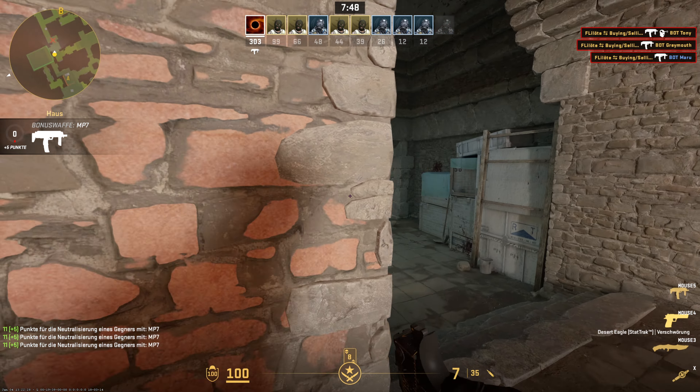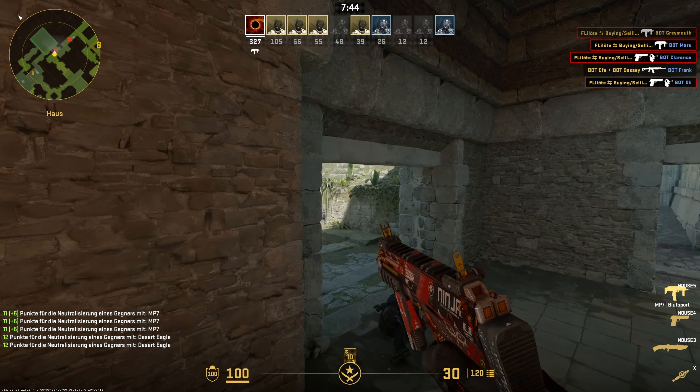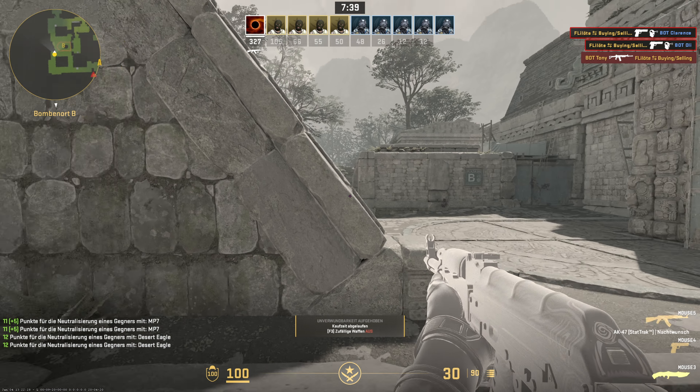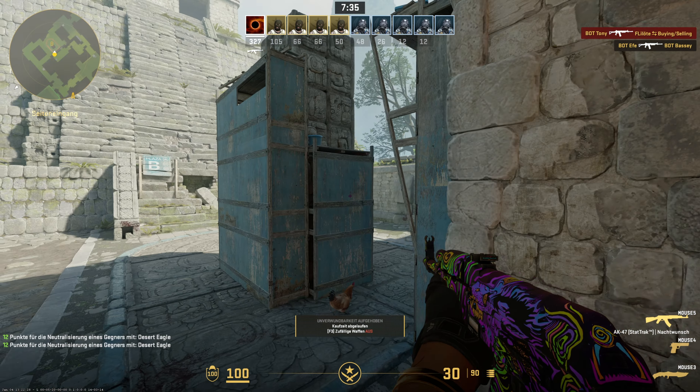Why Buff.163? Buff is the biggest cash market for CS2 items, so that's the most reliable source where you can sell your skins for real money. Sadly, Buff only offers cash outs to Chinese users, so if you don't live in China you can't withdraw money from there.